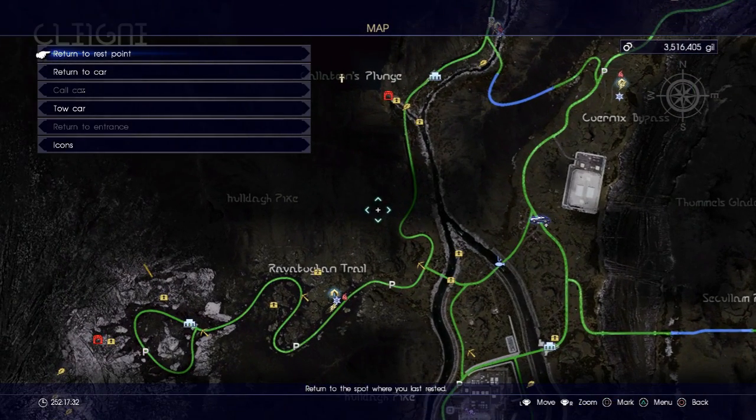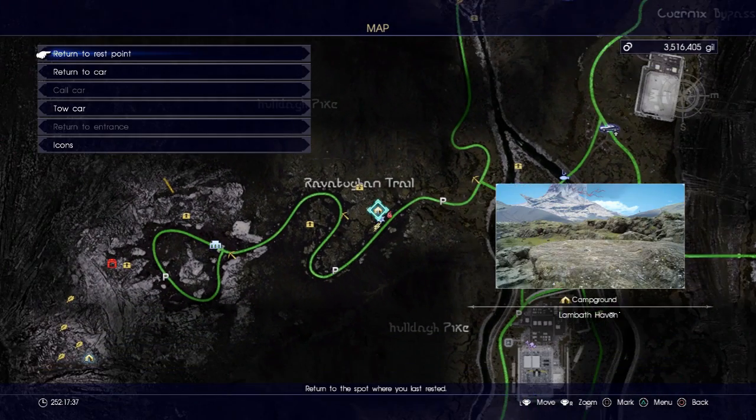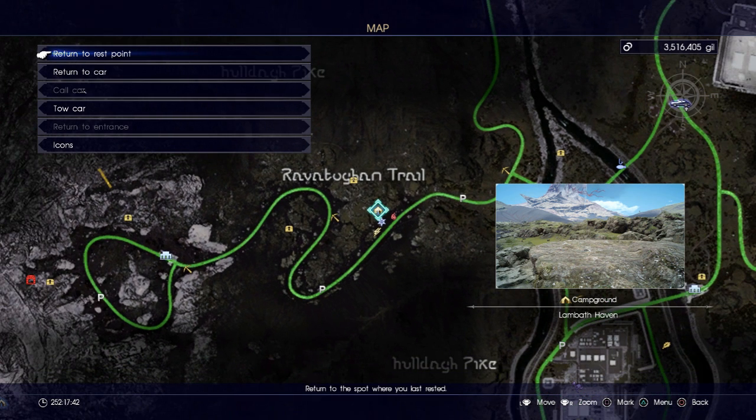Once you have made sure of those two things, here is the setup process. Go to this campground — the Lamb of Taven — and camp here. It doesn't really matter what you eat, though I would recommend eating the food that decreases the stamina depletion of your chocobo when you sprint, because you're going to be using your chocobo a lot for both the initial setup and getting to the point where Aranea actually shows up. Once you camp here, do not camp or rest anywhere else.